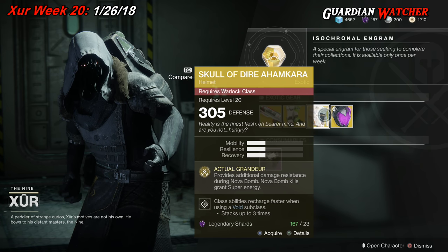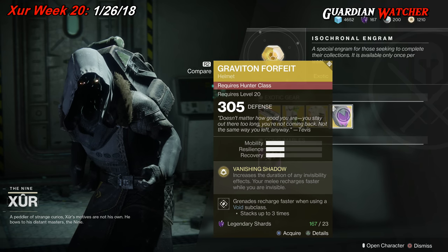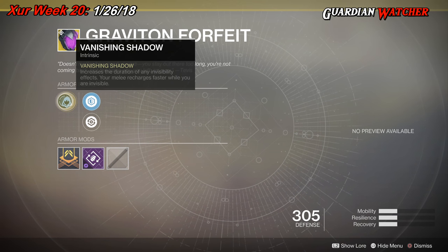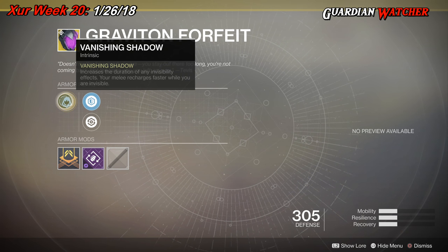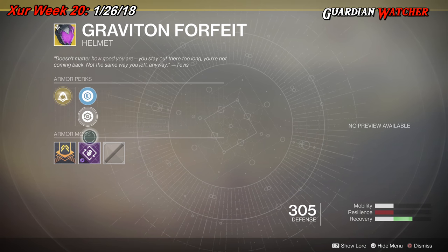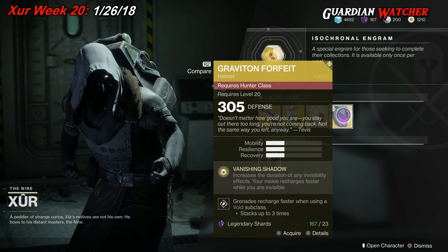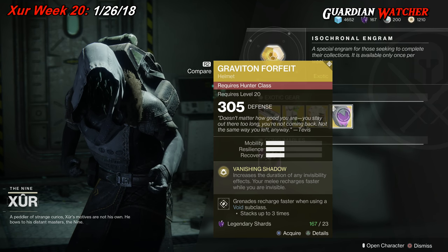The next and final exotic we'll be going over for the week is the Graviton Forfeit, which also has 1 Mobility, 1 Resilience, and 1 Recovery. The intrinsic perk is Vanishing Shadow, which increases the duration of any invisibility effects and your melee recharges faster while you are invisible. It comes with Plastero Reinforcement mod, Restorative mod, and a Void Ordnance mod. I did a review on this a couple of days ago and gave it a pretty good rating.